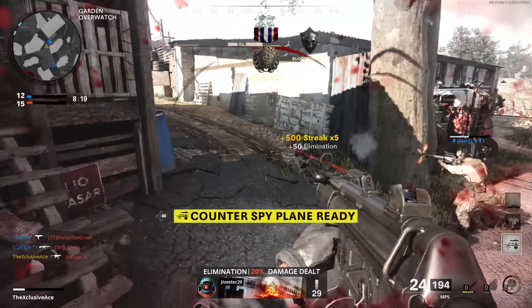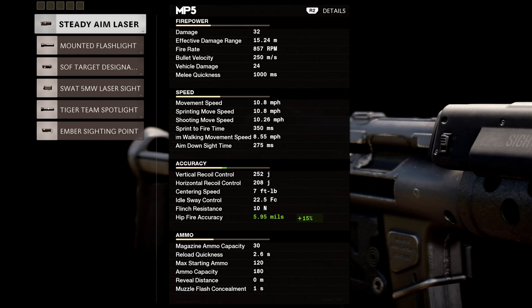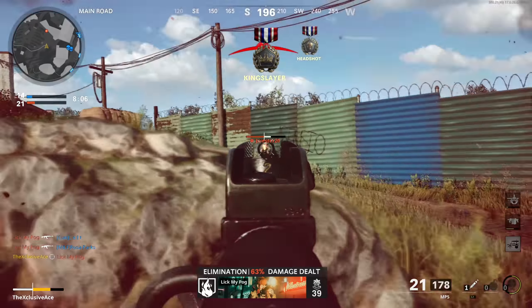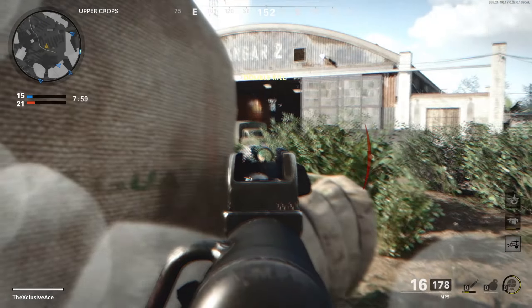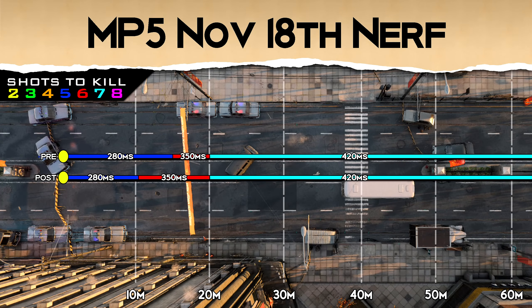Let's start with the range change. Pre-patch, the MP5 had an effective damage range of 15.24 meters, and post-patch it's now 10.16 meters, which is reflected in the in-game stats. However, there is another damage drop-off for the MP5, so I went and tested this to double check. It turns out only the maximum damage range — the five-shot kill range — has changed. The standard six-shot kill range is still right around 20 meters.